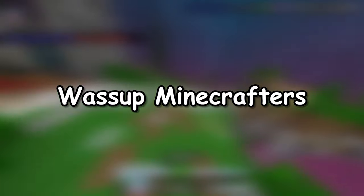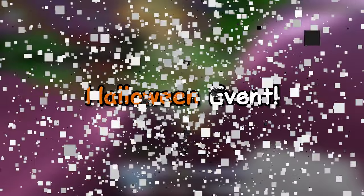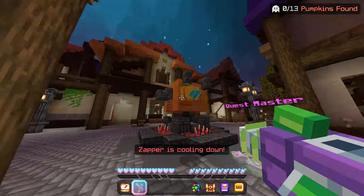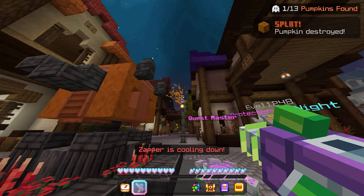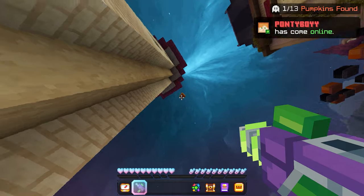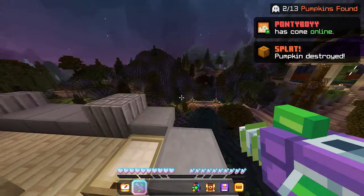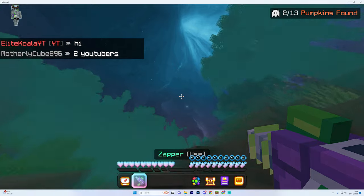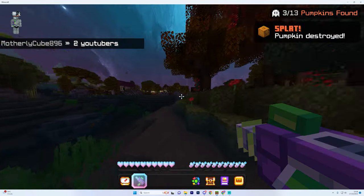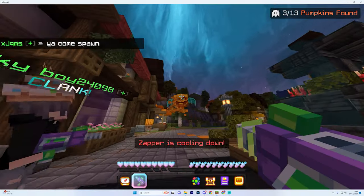What's up Minecrafters, Koala here. In this video I'll be going over all the secrets in Hive's Halloween event. The Hiveoween 2023 update is now live. First off we have the scavenger hunt. The headless horseman has unleashed his perilous pumpkins to wreck havoc on the Hive. Basically what you have to do is run around the Hive hub and with your zapper you need to shoot down 13 pumpkins.